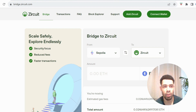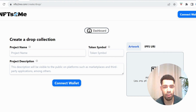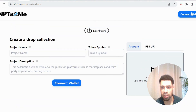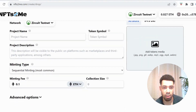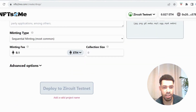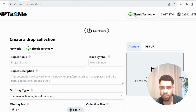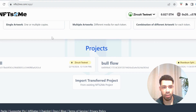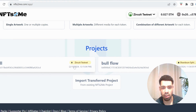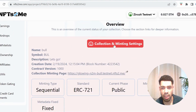Once you've done the bridge, head over to NFTs-to-me to do an NFT drop. Connect your wallet, fill in a project name, a symbol, upload an image, add a project description, and choose a minting fee for your NFTs — the amount doesn't really matter. Set the collection size to one. Once you've done the above, make sure you're on the Zerkit testnet and then deploy your NFT. After deploying, click on NFTs-to-me to bring up your collection, then click on your collection and go to collection and minting settings.